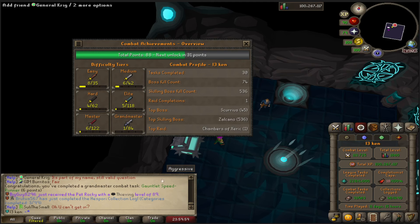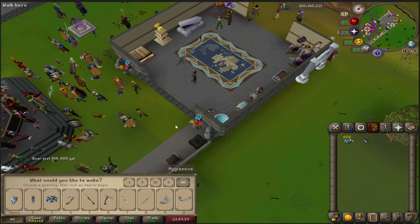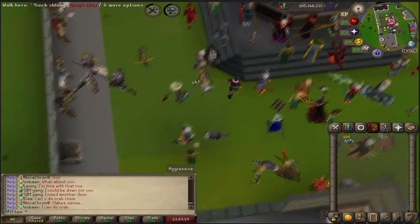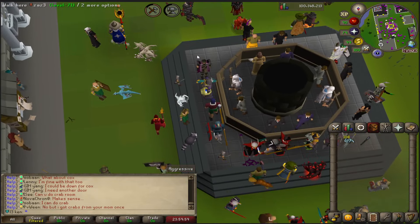I always forget how many free tasks there are because of the way this game alters bosses. I have Gauntlet Speedrunner for six points — that's a lot of points. I'm still not really super used to Gauntlet, but that should be enough shards to make ourselves a Crystal Halberd so we have a proper melee spec weapon, which is going to be very nice.